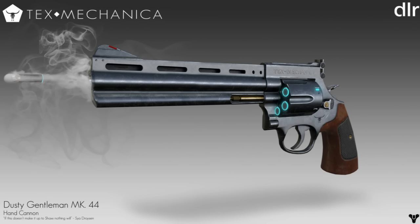Moving on to the hand cannon — this gun is obviously based around The Last Word and The First Curse but does have some differences. It's called the Dusty Gentleman Mark 44, a standard revolver-style hand cannon. It has blue for where the bullets would be inside the cylinder, and 'Text Mechanica' is written on the top with the bull logo. Put this right up against what The Last Word and The First Curse look like and there are several differences, but he did try to keep that style while giving this one more of a legendary feel rather than exotic.